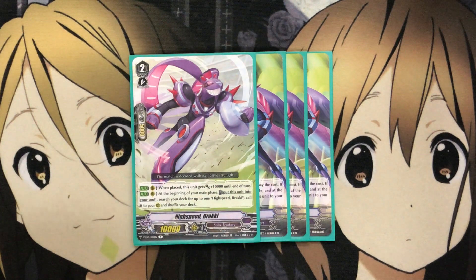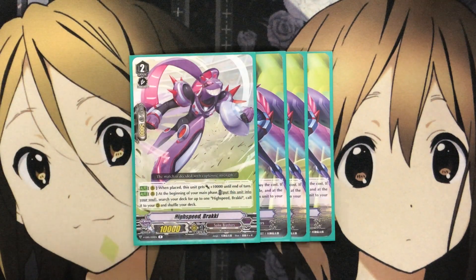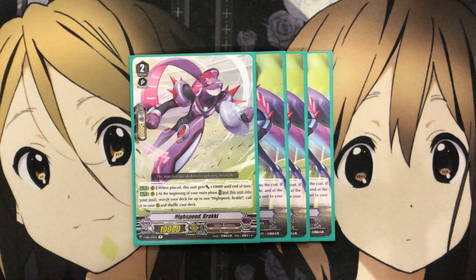Moving on to the Grade 2s: I run 4 High Speed Brocky. On Rear when placed, this unit gets plus 10,000 until end of turn. On Rear at the beginning of your main phase, put this unit into your Soul, search your deck for up to one High Speed Brocky, call it to your Rear, and shuffle your deck. It's basically Juggernaut Maximum at Grade 2, giving us that soul buildup while calling out additional Brockys and sifting through the deck. If you have Juggernaut Maximum and Brocky both on Rear, putting each into the Soul builds it up quickly and provides new power units each turn. Definitely run 4.